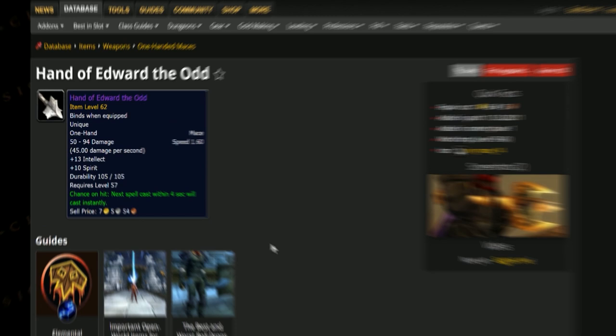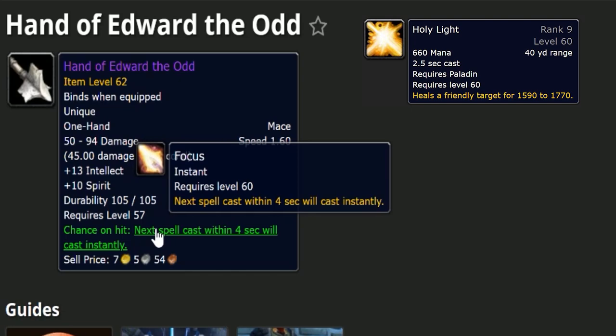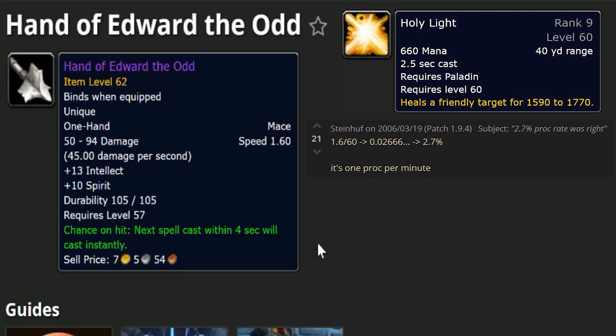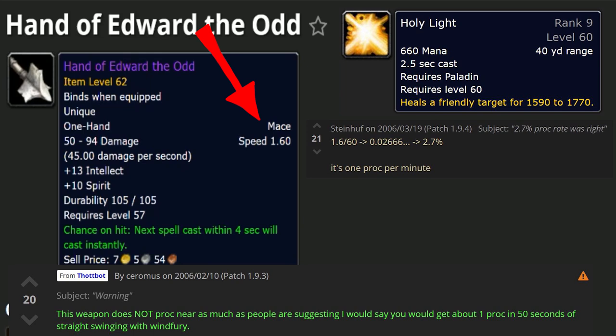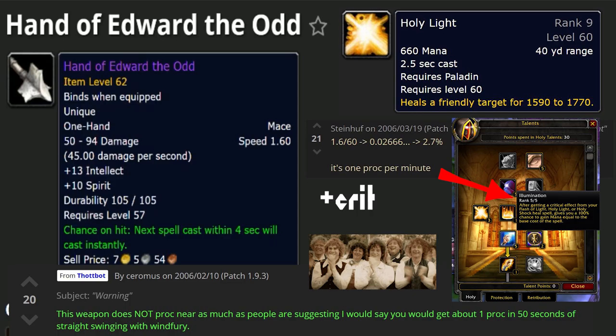Lastly, the Hand of Edward the Odd is a nice fast weapon at 1.6 second speed. Unlike the others, it has stats: 13 intellect and 10 spirit to keep your mana pool up. The chance on hit says the next spell cast within 4 seconds will cast instantly — great for a paladin if you need to put out an instant Holy Light. The proc chance is about 2.7%, but at this weapon speed people report a proc about every 50 seconds. In longer pulls, if you're specced into Illumination on the holy tree, not only do you get an instant Holy Light, but you also have a higher chance of critting it for 100% mana back. So it's a total win-win. For AoE tanking, this is more of a later-game option — for right now, focus on getting the Flurry Axe.